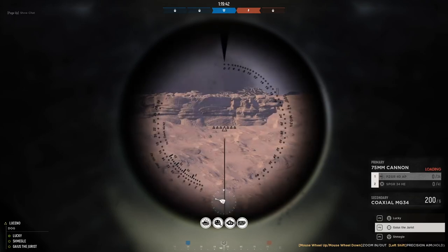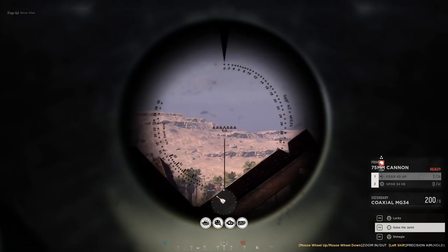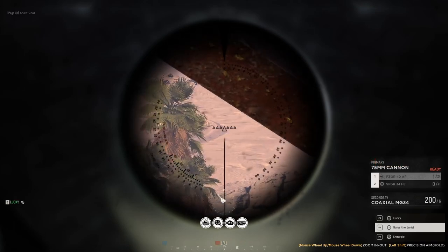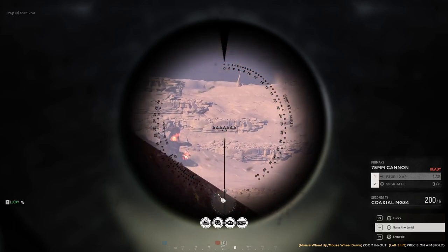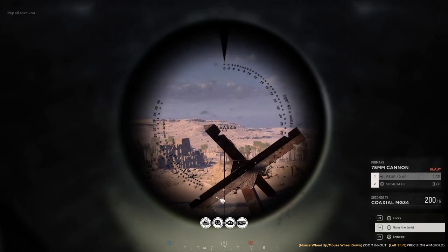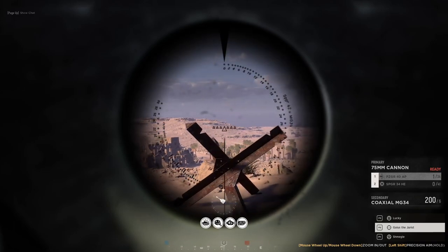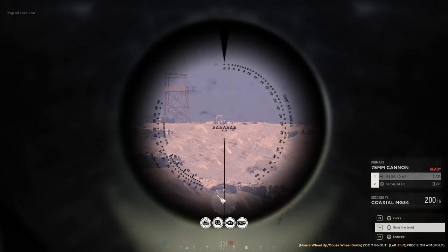That's a good reminder to anyone watching: always, as soon as you fire, hit the R button to reload. Perfect. Another tip: you rotate the turret faster when you're zoomed out compared to when you're zoomed in. And if you want finesse precision, you can hold Shift while rotating and you'll rotate much more slowly.